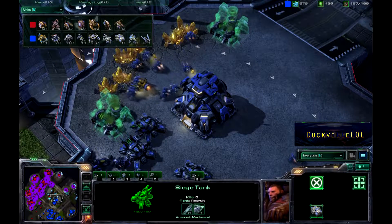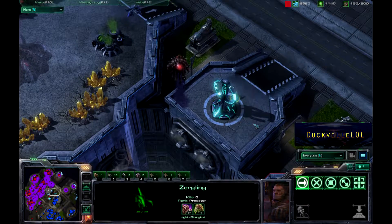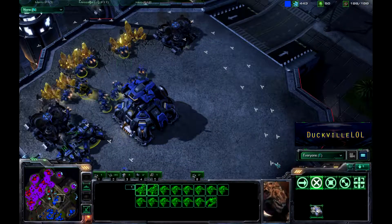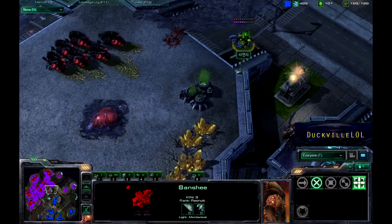To make sure that he can get this particular expansion up and running nice and quickly. The Hydra's got one Zergling here on this particular Xel'Naga Watchtower, so he can see that the gold is up and running, but he's also getting his own gold expansion over here as well.